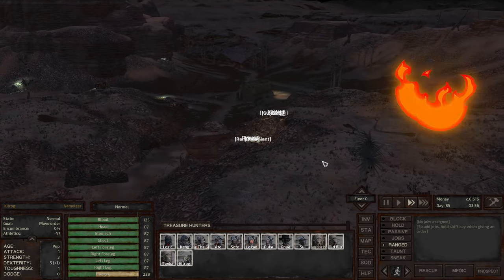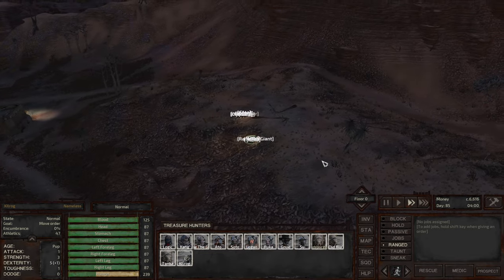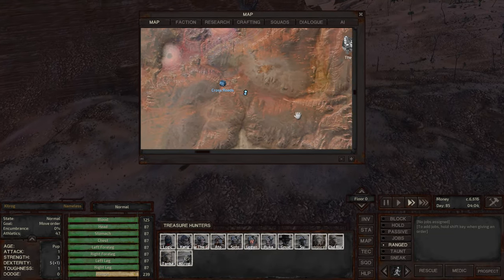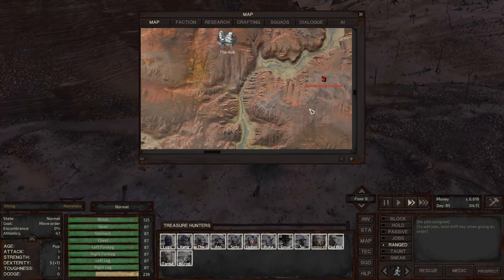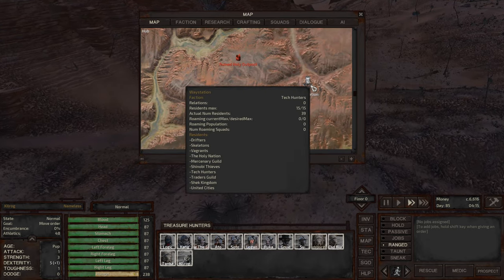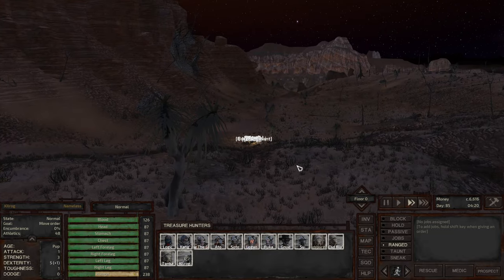Welcome back to Kenshi and welcome to the channel, I'm TwistedLogic. Right now the team is headed over to the Hub, and we're going to stop by just to check out to make sure we don't leave anything too important there. The plan for this episode is to head over to this way station, find an arm for Sue, and then do some exploration in the swamps.